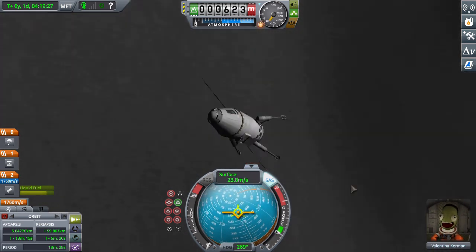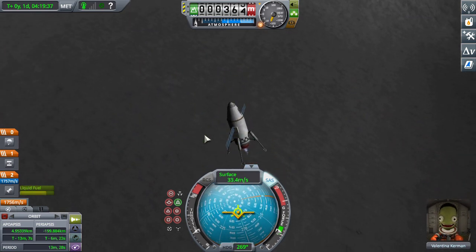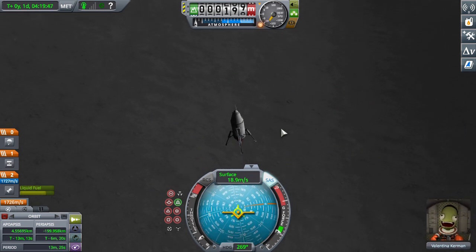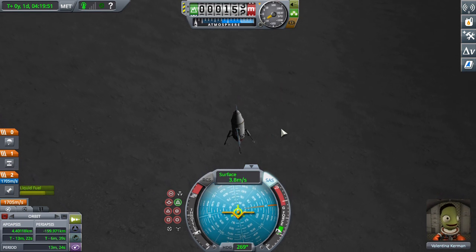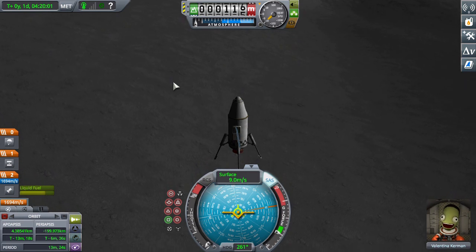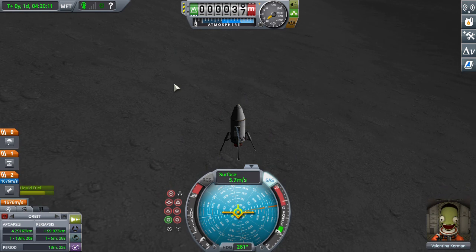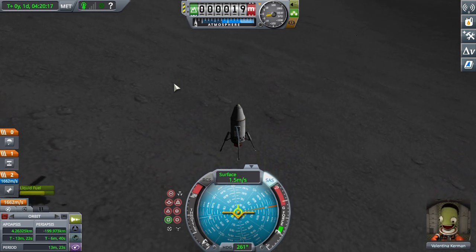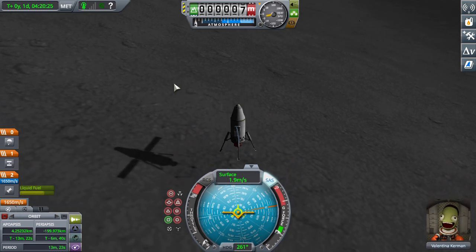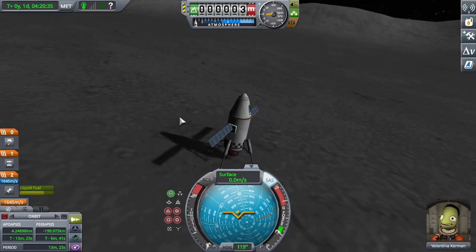You're going to want to use shift and control to finely control the throttle so that you reach about 3 meters per second at touchdown — that's usually good. Once your retrograde is pointing straight down, you can switch to holding radial out, so that it will hold you in place once you touch down on the surface of the Mun. Landing on the Mun is actually slightly harder than landing on Minmus, and it takes less delta-V to go to Minmus than the Mun.